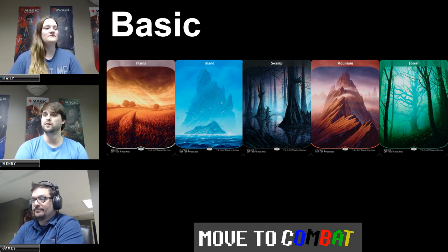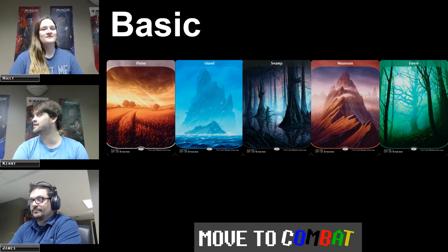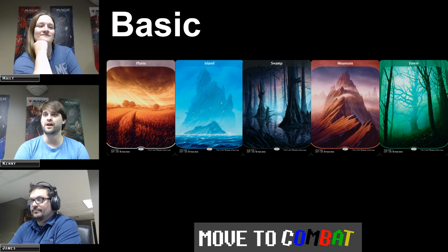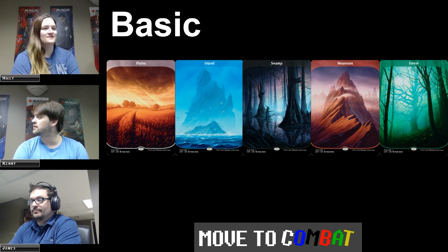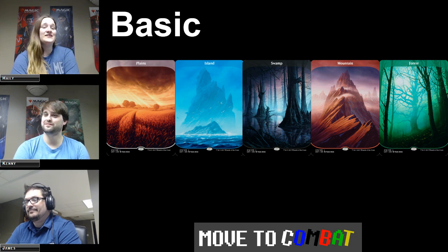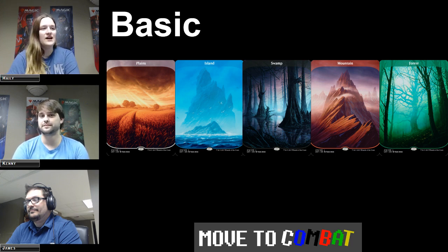The 'basic' super type applies to basic lands — those lands you put in almost every deck. Except for snow lands, they are the entirety of cards that have the word 'basic' on them: plains, islands, swamps, mountains, and forests. We used the Unstable block full-art lands as examples because we're bougie. Every other Plains, Island, Swamp, Mountain, and Forest will say 'basic land' followed by the land type.